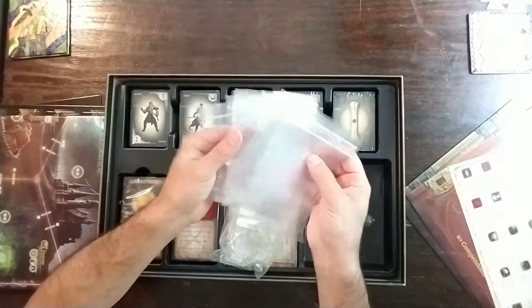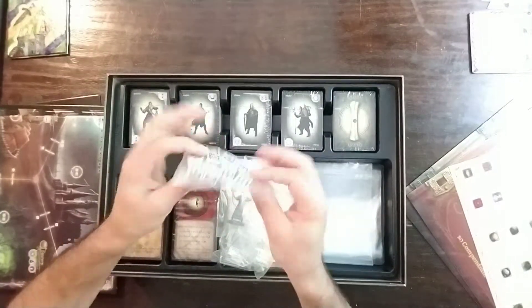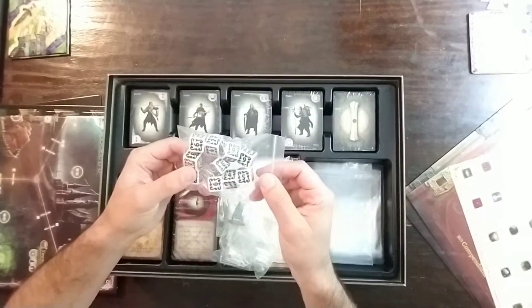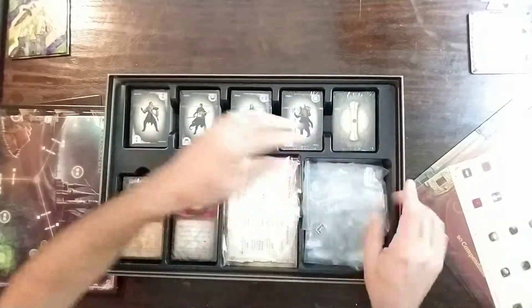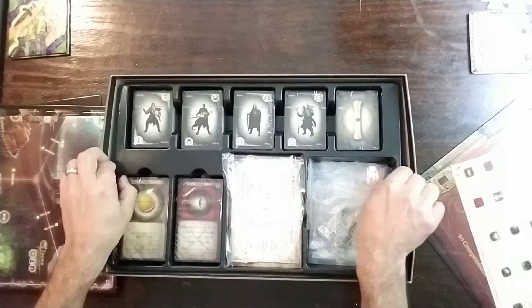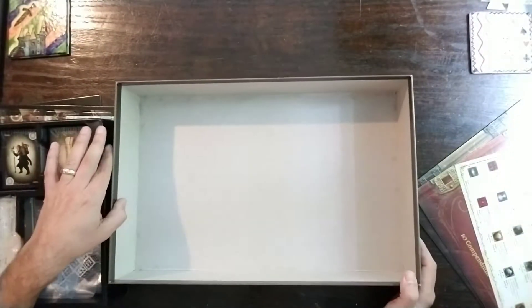A bunch of baggies — a lot of games come standard with lots of baggies now, it's kind of nice. Here's the dice you roll for the various tests and battles and stuff like that. And there's beautiful boxes in there too.